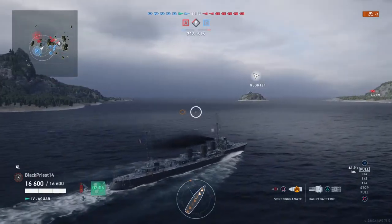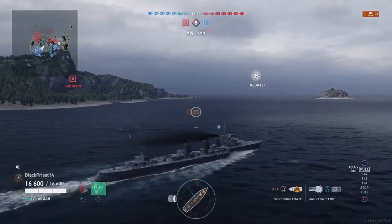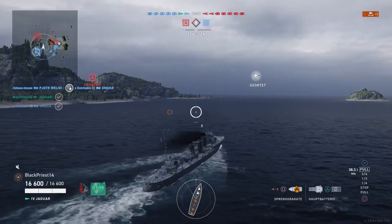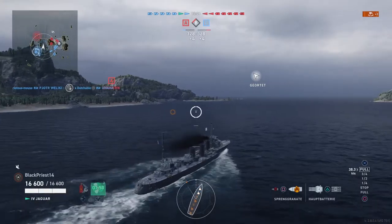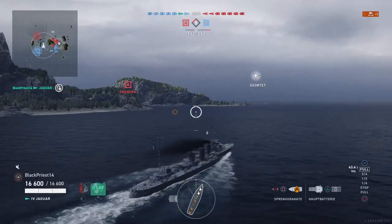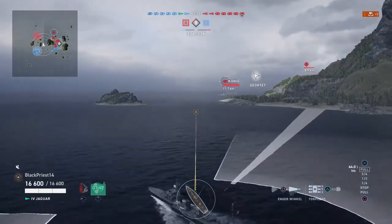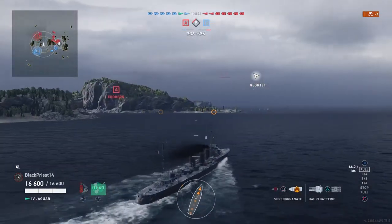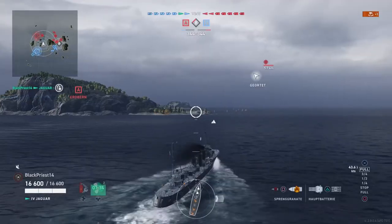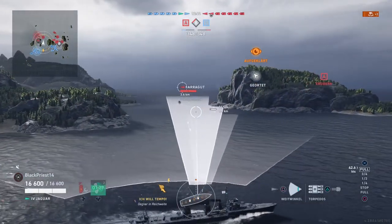Soon I am going to be spotted by a Faragut again, and we will see how I do this time. The Faragut is supported by a cruiser behind an island — let's see how you can deal with the two of them. It's going to be very fast-paced action. The basic idea is always to show as little broadside to the enemy as possible to prevent them from torping you.